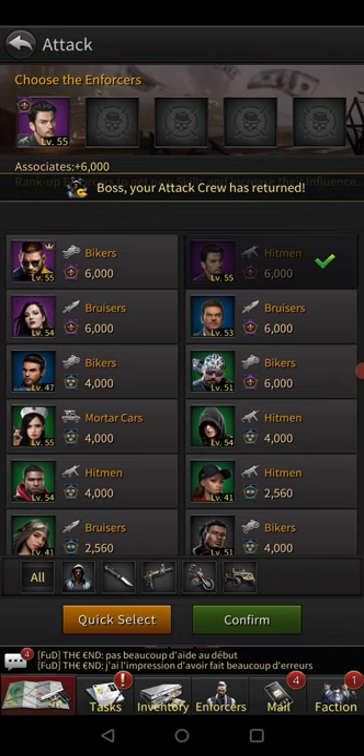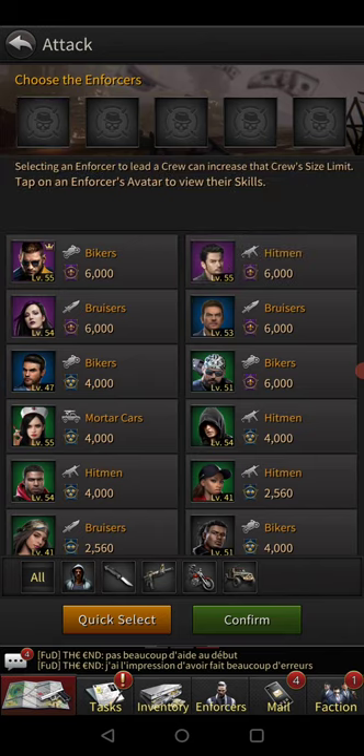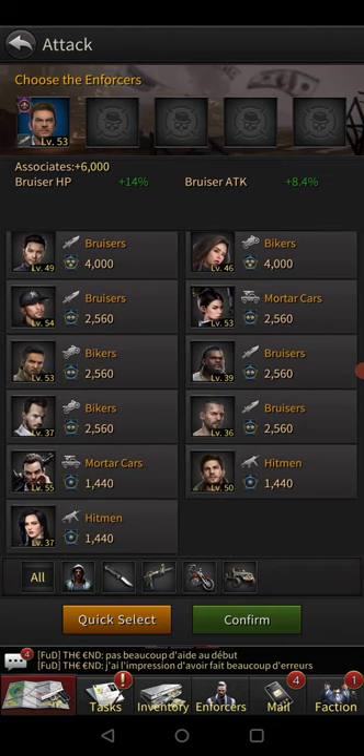Take a look here — I added him and all it did was give me 6,000 troops. But look at this one: 14% additional HP to my bruisers, plus 6,000 troops, plus 8.4% additional attack — yes, that is helpful. Now let's go down to even my weakest enforcers. As you can see, that one didn't do anything except give me 2,000 extra troops.